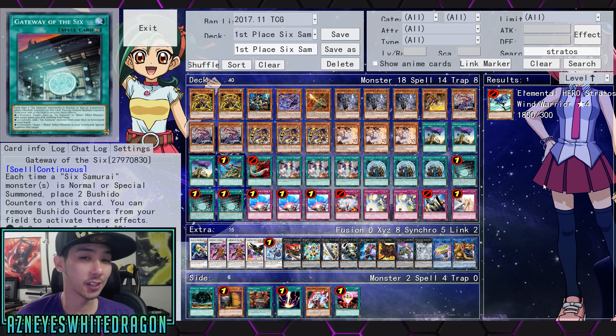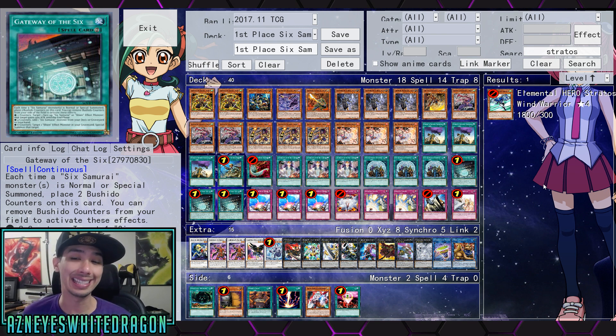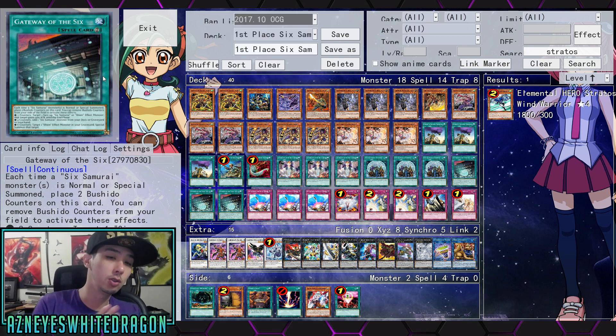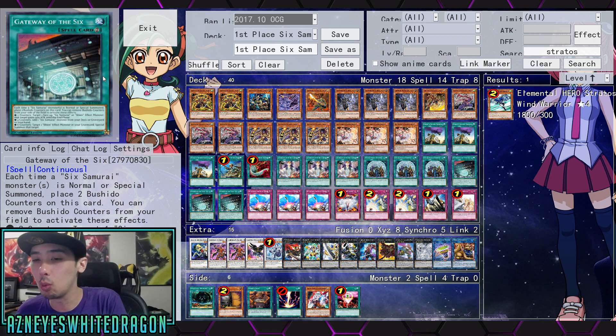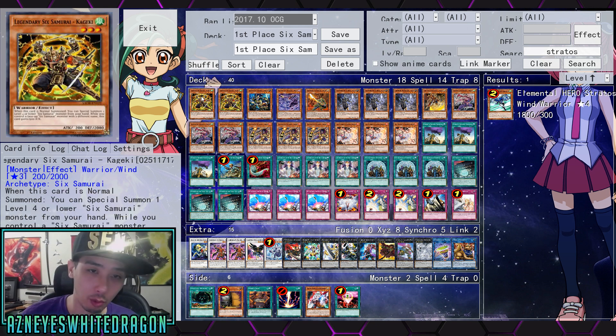Yo, what is up guys? So Six Samurais actually took first place at an OCG tournament. Now keep in mind that their tournament pools are sometimes a little bit smaller. However, the most dominant deck is still Spiral. There's still Spiral players in these tournaments, but let's go ahead and get to the deck profile for this Six Samurai deck. It seems very strange to me — there's so many card choices here that I'm really questioning, but the guy did take first place, so congrats to him. Now keep in mind, this is an OCG deck, so there are cards that we will have to change if you are a TCG player. But it's kind of interesting to see what other people run in different areas. Let's go ahead and jump right into the deck profile.